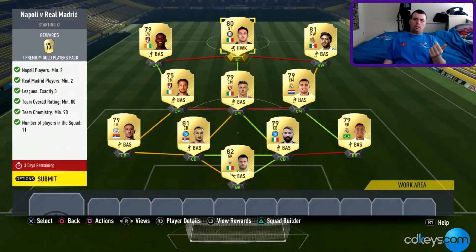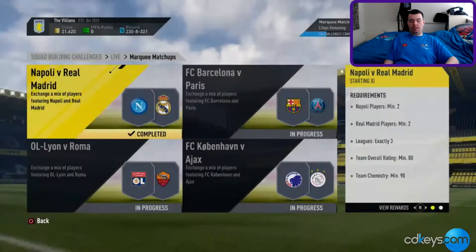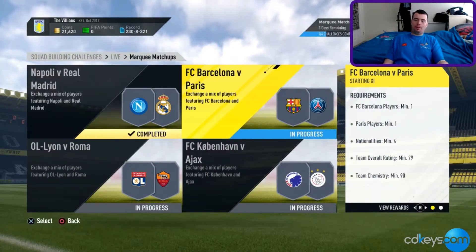As you can see, you don't have to worry about chemistry — it's definitely above 90. It's just under 16k to do this one, which is the most expensive out of the lot, but you do get a 25k Premium Gold Players Pack, so you're still making profit. It's a little bit expensive, but it weighs out if you get something decent from the pack. I'm going to open the packs at the end.